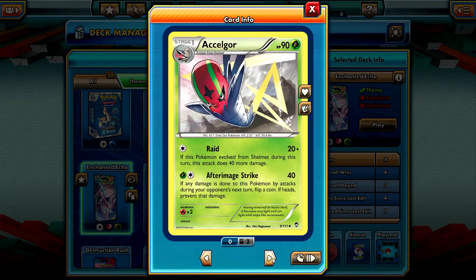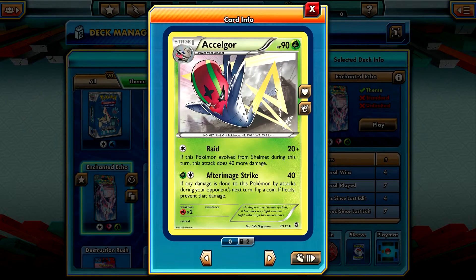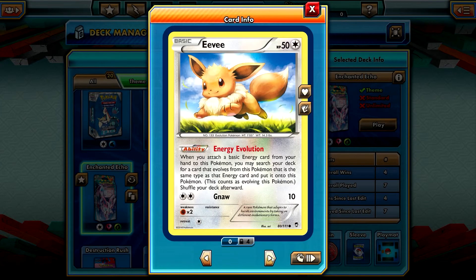We have Selmet which evolves to Axel Gore, which is a pretty good Pokemon for just an uncommon. Raid is a good attack — if this Pokemon evolved from Selmet during this turn, this attack does 40 more damage, so it's a 20-damage attack for one energy that can deal 40 more for just one turn. Not the best but not bad. It has zero retreat cost, which is crazy — but look at Selmet's retreat cost: 3. Very awkward. Axel Gore's After Might Strike does 40 damage and has a chance not to get damaged next turn. Pretty good, though the 90 HP is a drawback.